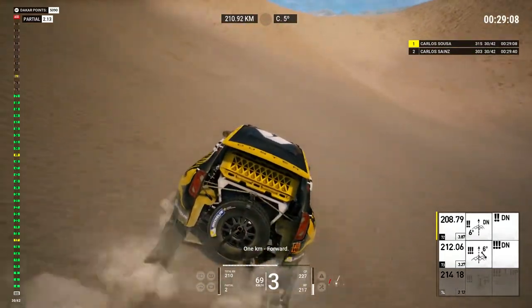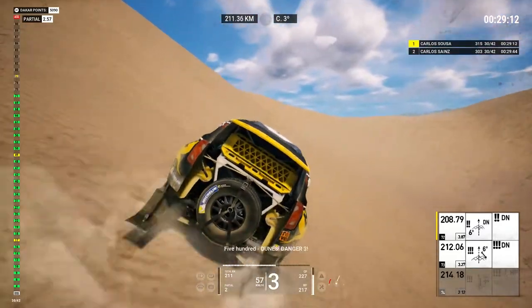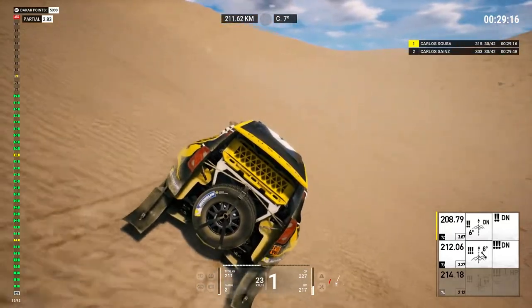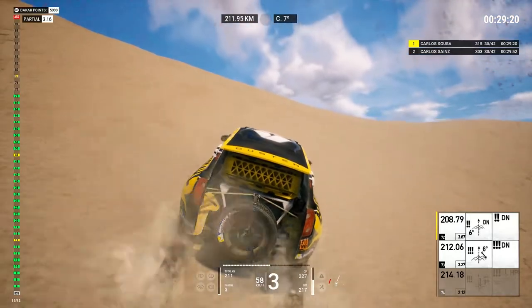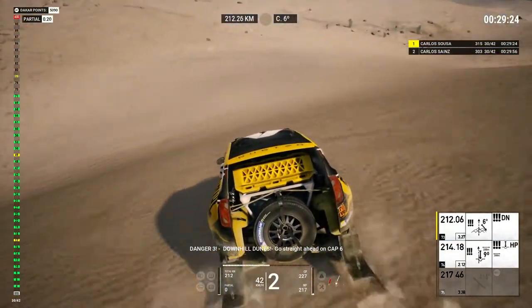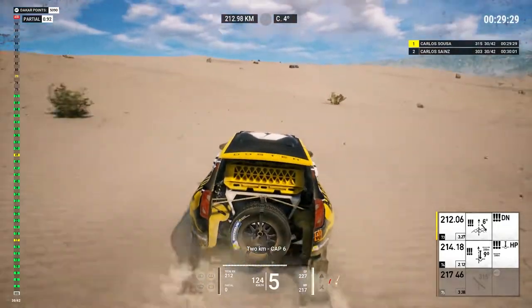One K, forward. Five hundred, dunes, danger three. Danger three, downhill dunes, go straight ahead on cap 6. Two Ks, cap 6.